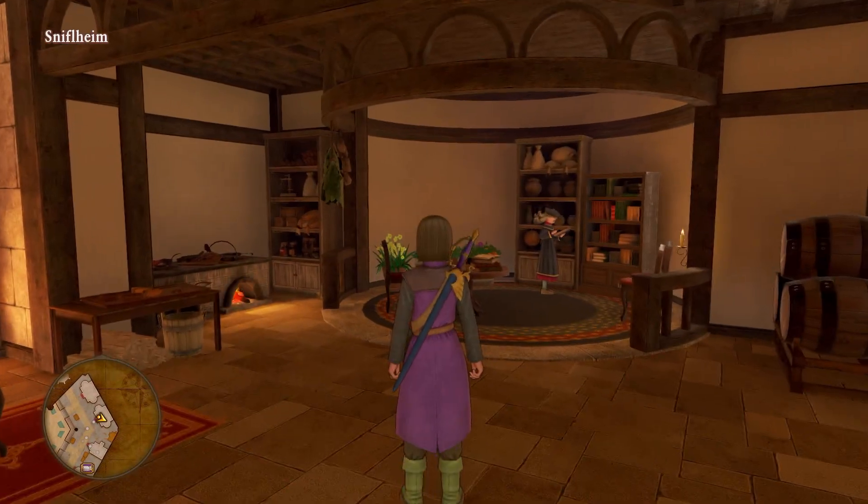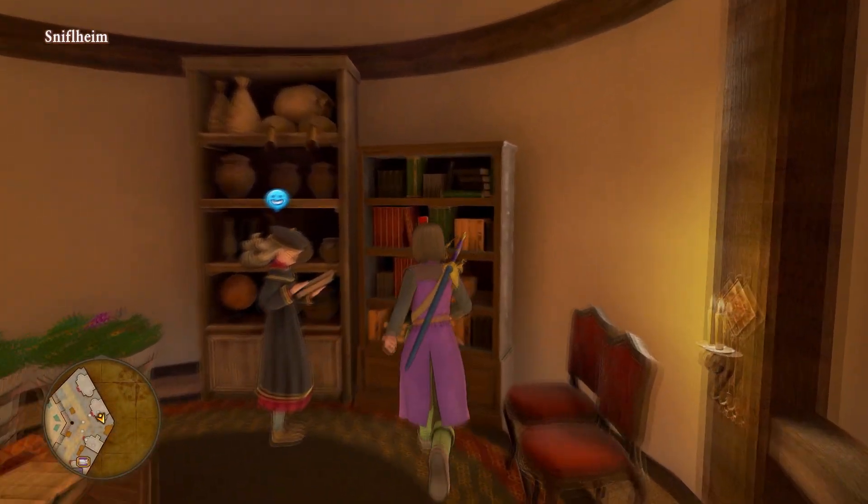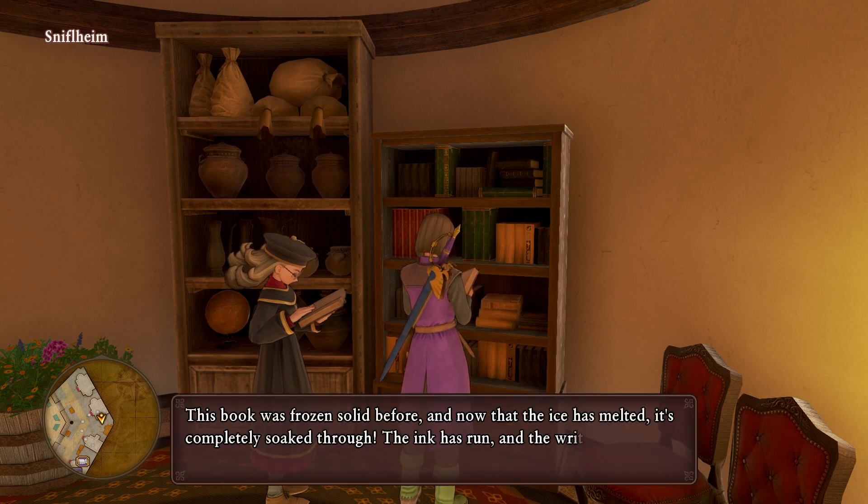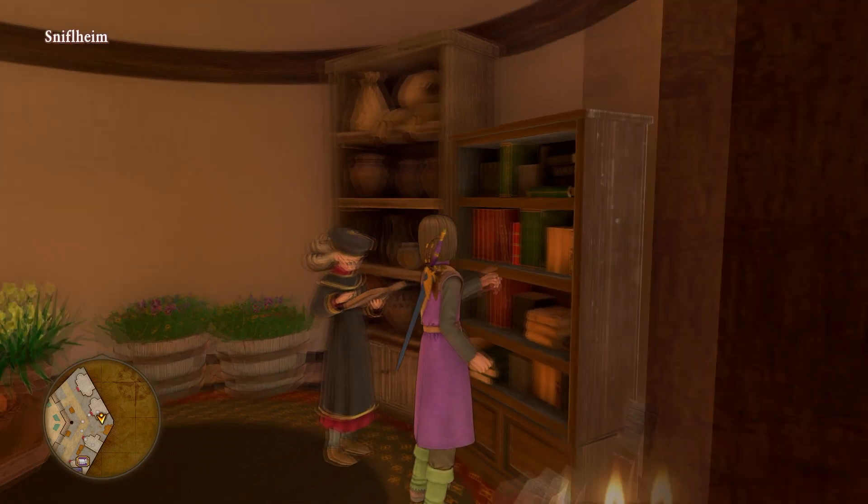Might as well get all this stuff taken care of so that once we actually talk to Her Majesty we can just head out. We find a note but the ink has run and the writing is completely illegible.